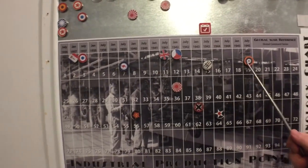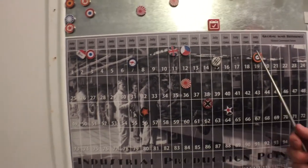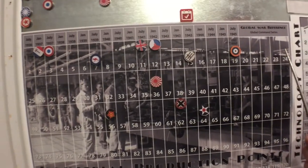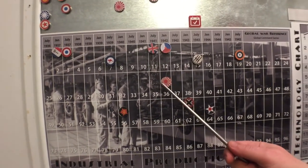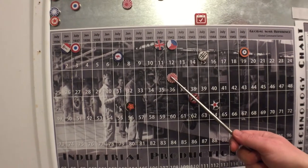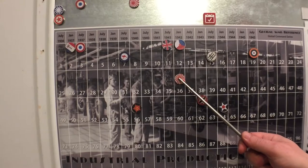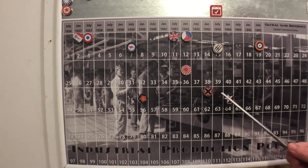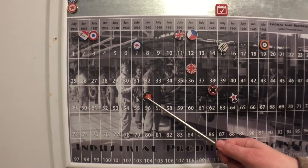Italy went up a buck from the British in Africa. The British went down a buck or two — the Germans knocked them down, they knocked themselves back up, and then the Italians knocked them down again. Japan has declared war on the British and French, which brought everybody else into the war. The Americans were actually the last ones to come in, and Russia is still neutral with all the majors.